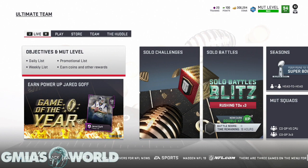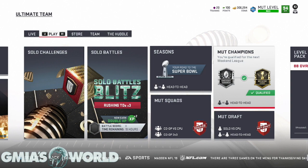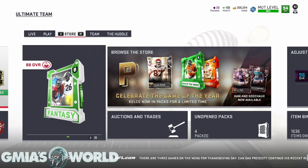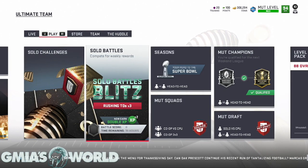What's going on everybody, welcome to G Miles World. We're doing day two of the solo battles blitz for the Thanksgiving holiday. Today it's going to be rushing TDs times three, so make sure if you're doing your solo battles you're trying to get as many rushing TDs as possible to get into the top 100. It's been relatively simple — make sure you're taking advantage of the multiplier.